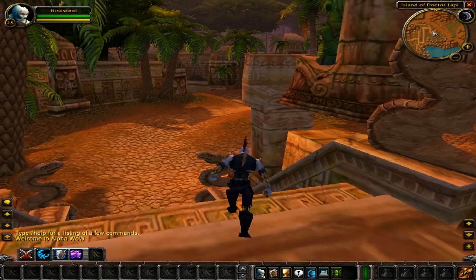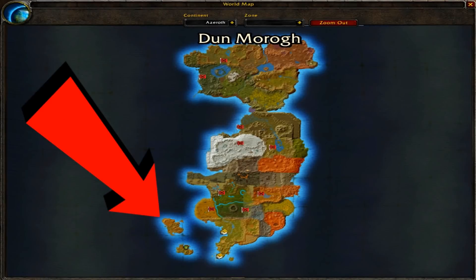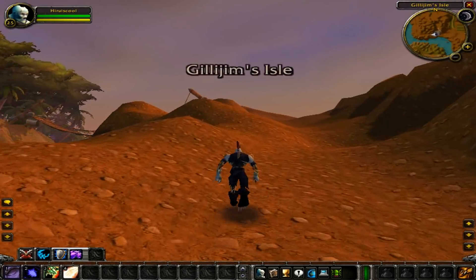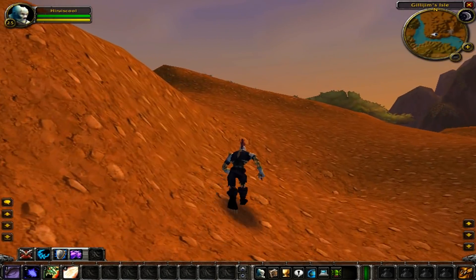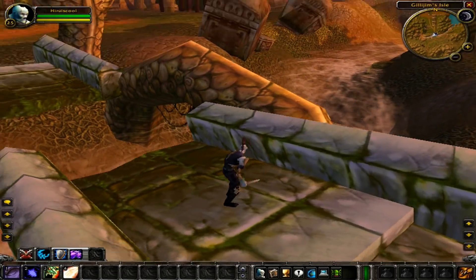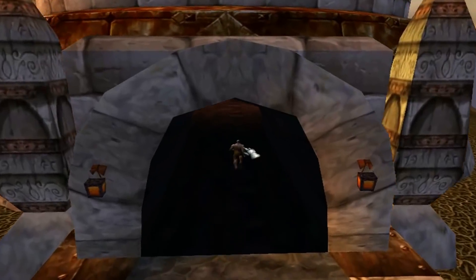In the Beta and Alpha WoW clients, there existed two troll islands off the coast of Stranglethorn Vale, called the Island of Dr. Lapis and Gilagem's Island. What's unique about both of these islands is that they were both basically done and were almost completely textured and full of trees, ruins, artifacts on the beach, and even a few houses and small abandoned towns and caves.